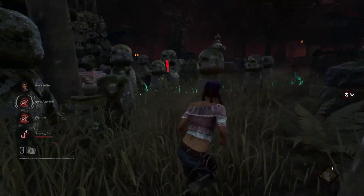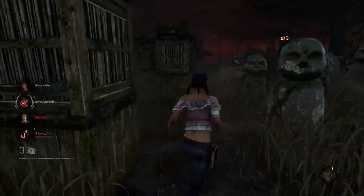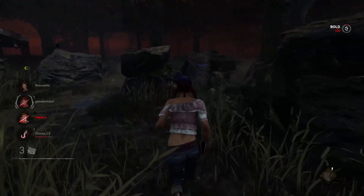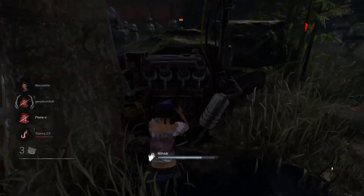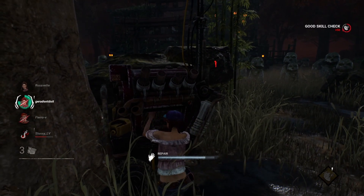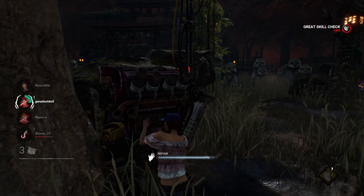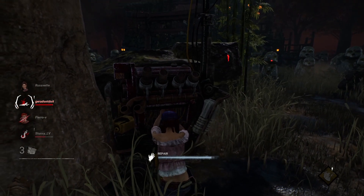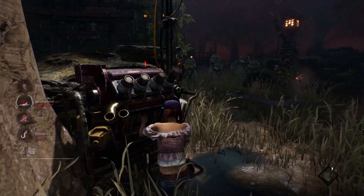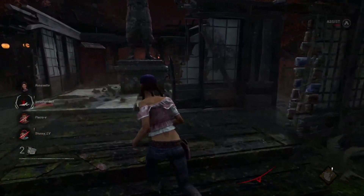Now for hooks: it's simple. On your first hook you can attempt to escape three times — I believe it's a 4% chance each attempt, which can be increased with perks and offerings. I do not recommend attempting because the chance is very low. Your best option is to just sit there and wait for your team to unhook you — it's the simplest and easiest thing to do.